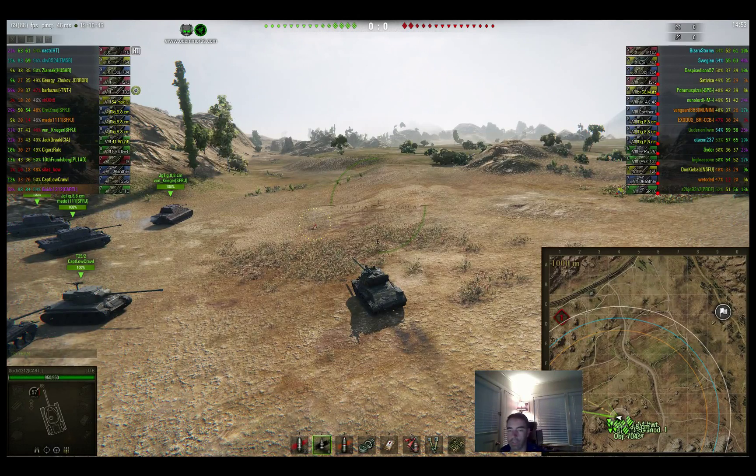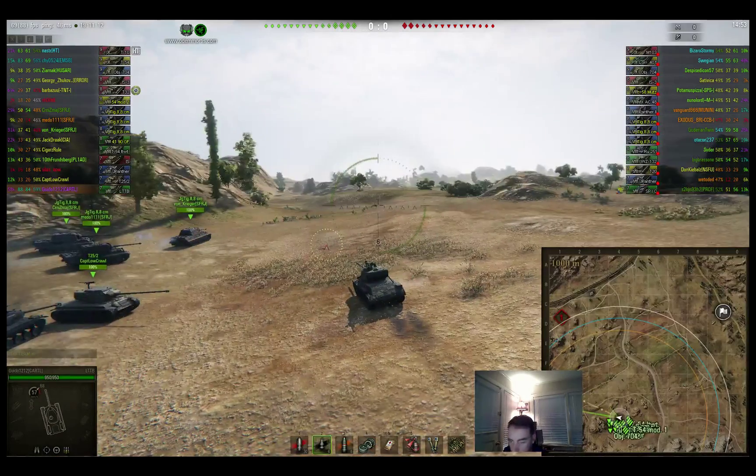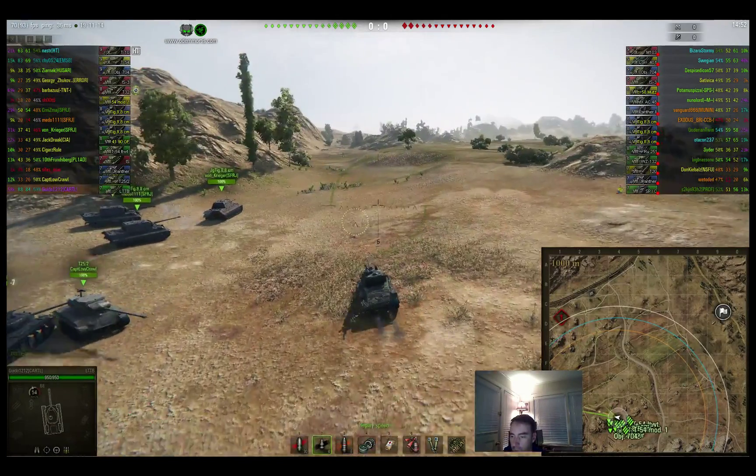This is an LTTB replay with commentary. I'm playing on Steps, and this is an example of light tank use in what is traditionally the heavy tank area — specifically the 1-2 line on Steps. It's also counter mode, so most light tanks and mediums will head up towards that area. I'm actually going to go to the west and show you some gameplay in what is again a traditionally heavy tank area. Scouts can in fact be quite effective there.